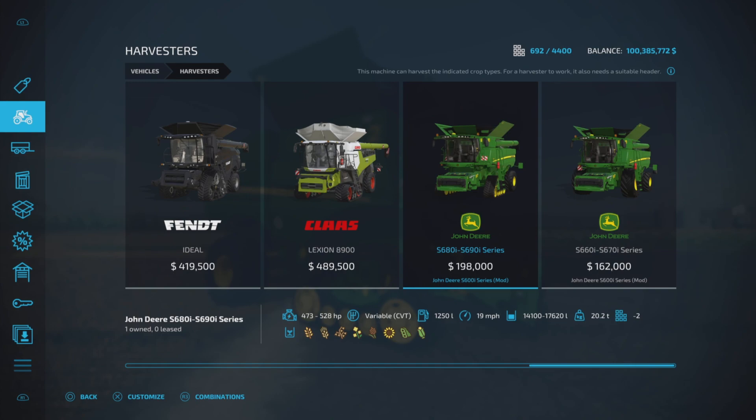Here we are. We have the S680i to S690i series, and the S660i to S670i series. These two, as you can see, there are some differences — the prices, the slots as I mentioned are the same, two slots for the second one, so if you want more than one of the same one, you're okay there.